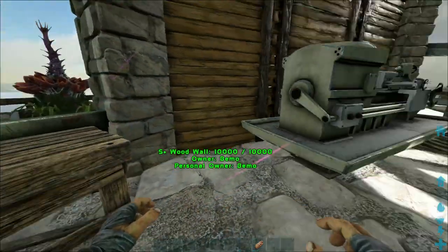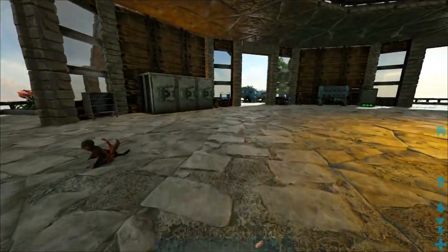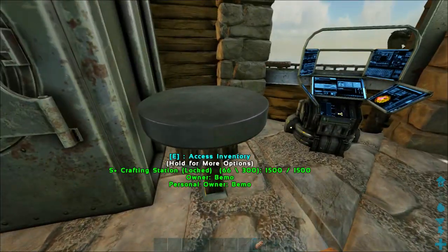For today, we're going to take in four or five Rexes — that should be fine. And we've already got the 100 armor saddles on them, so they should be okay.